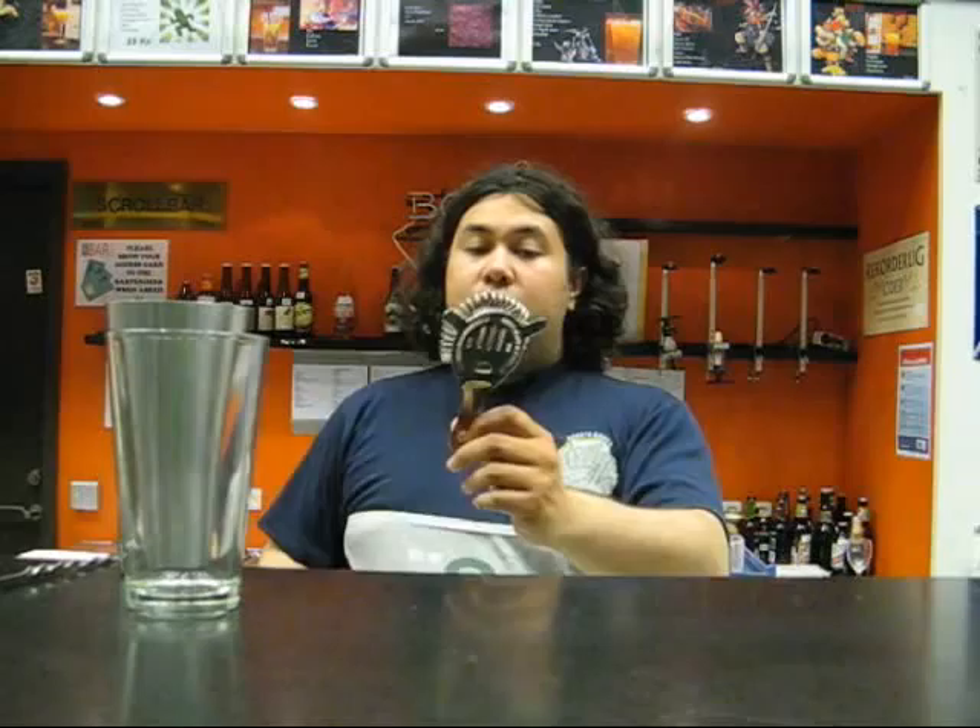Then, a bar spoon. This is good for layering drinks — if you need a shot to get layered, just pour it down over the spoon. It's also used for stirring drinks if they're not being shaken. Then, of course, a strainer, which is used with the cocktail shaker so you're not getting ice cubes into the drinks if you don't want to. Especially with cocktail-glass drinks, you want the glass to be chilled first, then just add the liquor without extra ice.